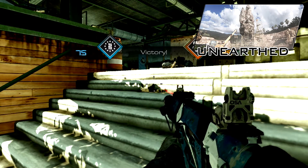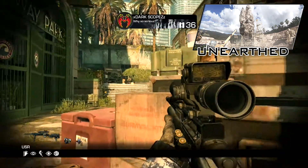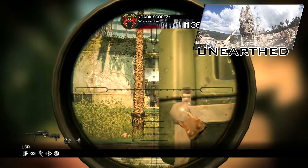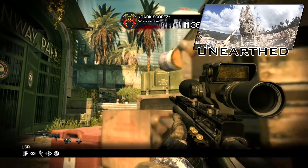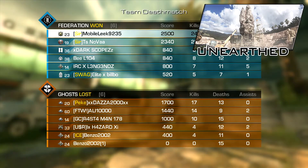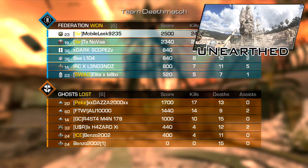Underearthed drops players into the heart of an alien dig site. I think that's the stone they found that looks all alien. It's a small map that asks players to navigate through cryptid artefacts mixed with high-tech hazmat facilities.